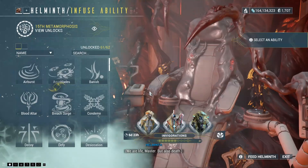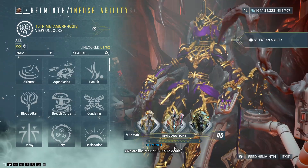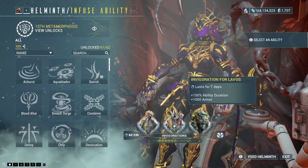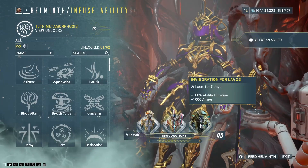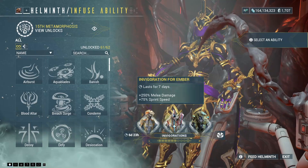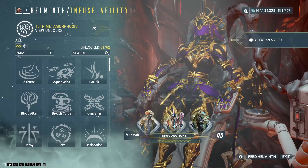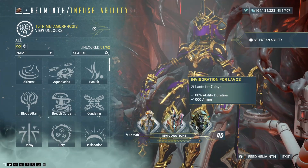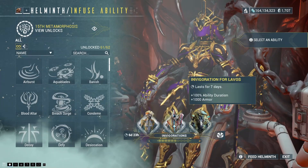If you have Helminth's Invigoration segment, you can come in and check on these — they're different for everybody. Remember, the reason to check these is that every 10th Invigoration will mutate, allowing you to put any one of these onto the frame you have equipped. I may actually do that one because duration on Lavos can be really good, and Caliban not so much. I'd rather go for abilities here than damage added to primaries or melees. Just right now, I'd rather use ability duration for Lavos, but that means taking Korra off and I'm just not ready to do that yet.